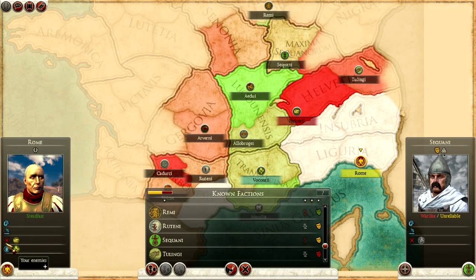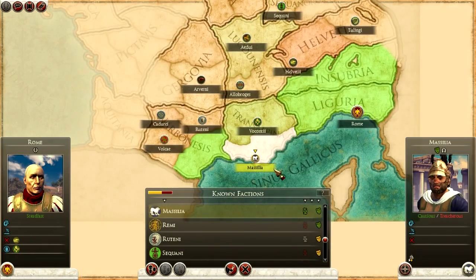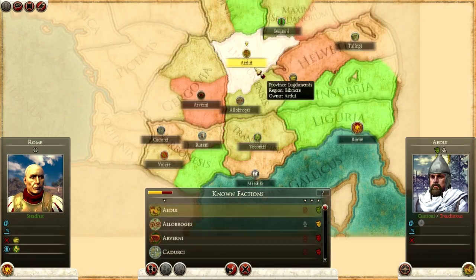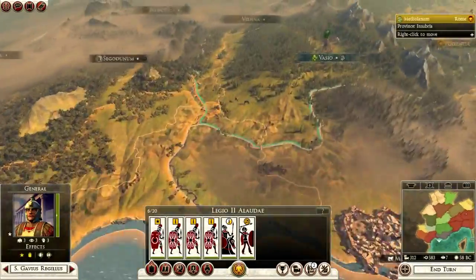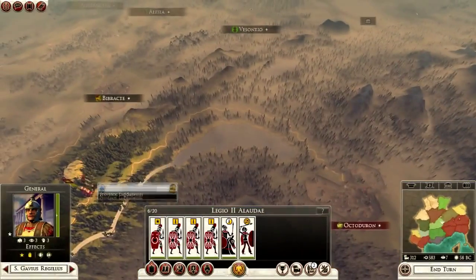My goal is to strengthen my friendship with the tribes in the middle of Gaul and then isolate the tribes either east or west so I can destroy them piecemeal. Right now Gaul is divided, which should be something we can use to our advantage significantly — it's something Caesar used very well and one of the keys to his success.